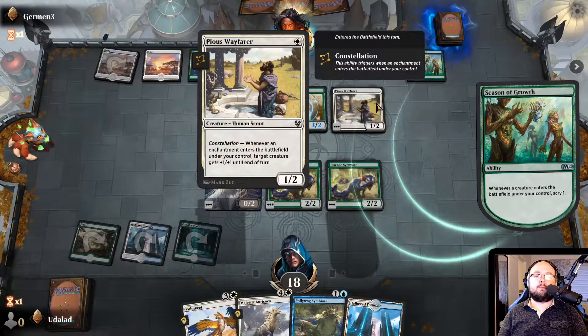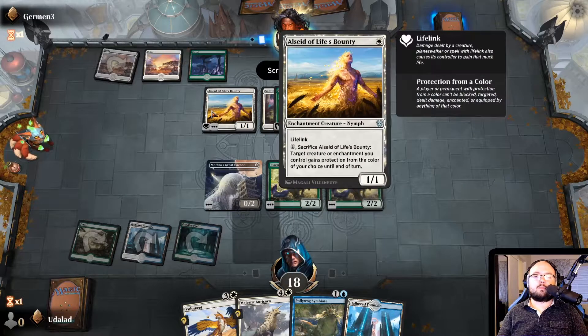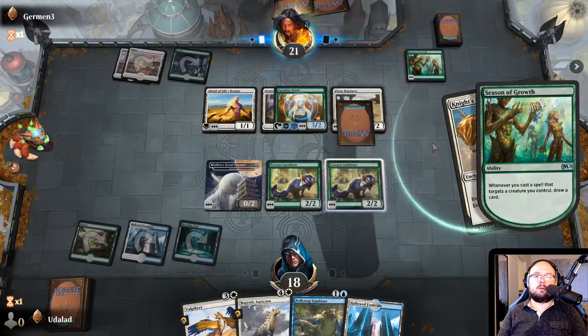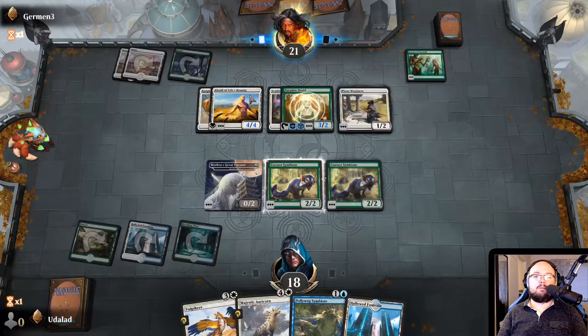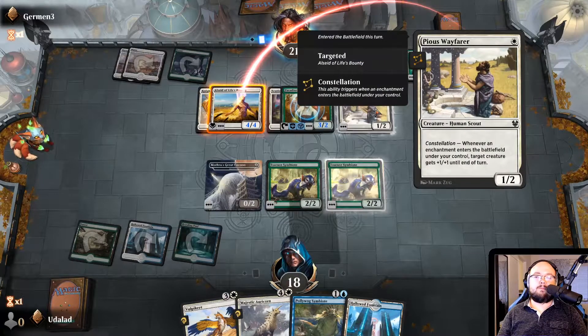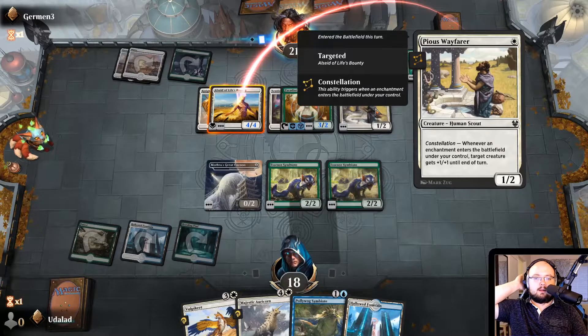Pious Wayfarer — so he's playing a Constellation deck. Kind of interesting. It seems to be using mostly Theros cards so far. A buff on the Alsaid of Life's Bounty — very nice. Like the Pious Wayfarer, I never really liked him in Constellation decks. I always think that these kinds of cards where it's like 'target creature gets +1/+1 until end of turn' are really bad unless you're playing an aggressive deck.